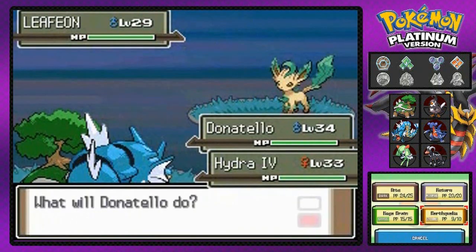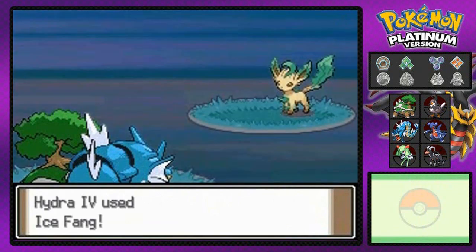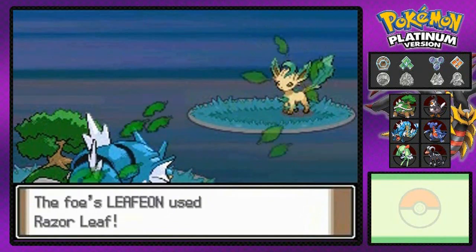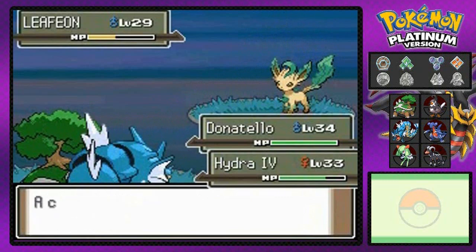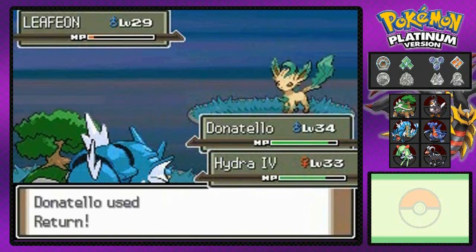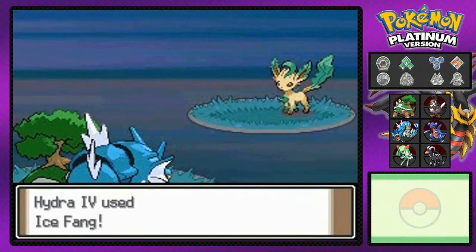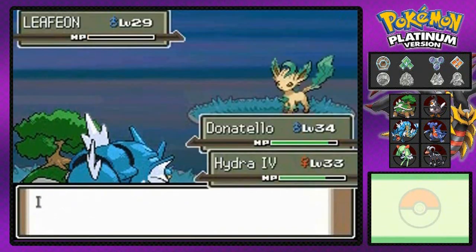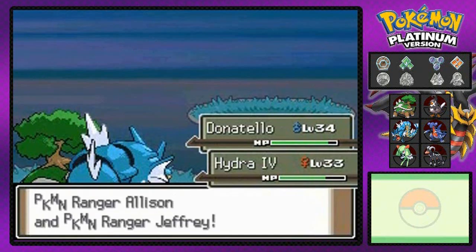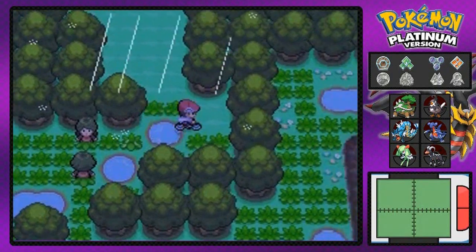More rain — love it because Thunder won't miss. Going with Ice Fang — say goodbye! Leafeon is pretty strong though, it won't go down without a fight. Razor Leaf doesn't really affect anything. Going with Ice Fang again — it's doing its job. There it goes, Leafeon is down!